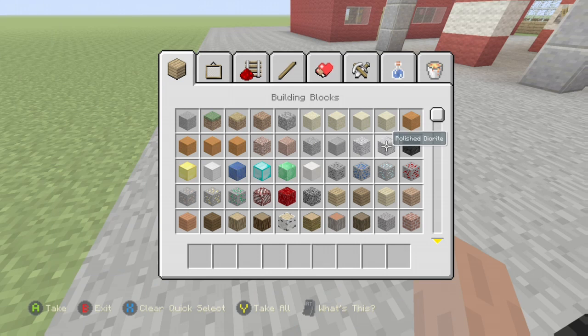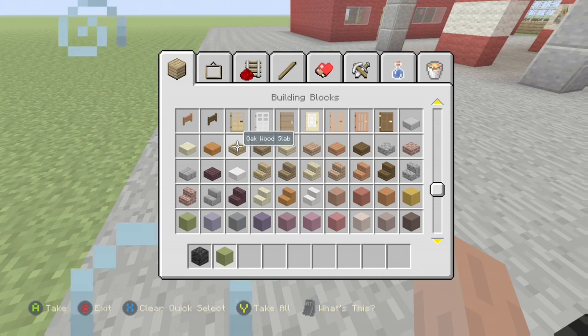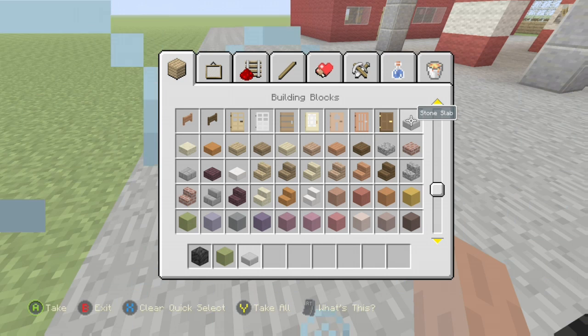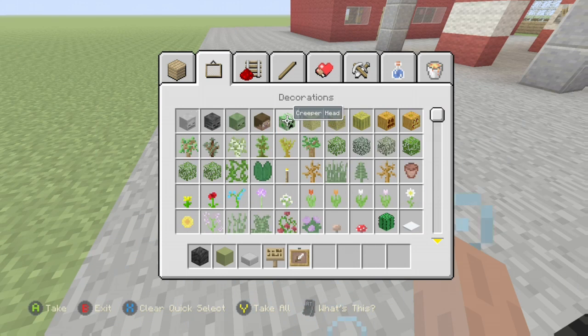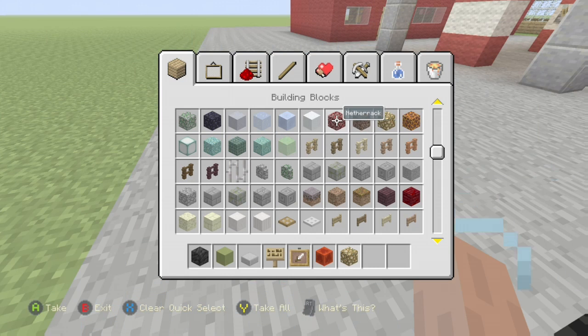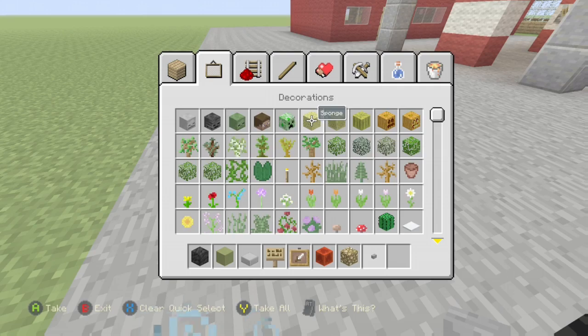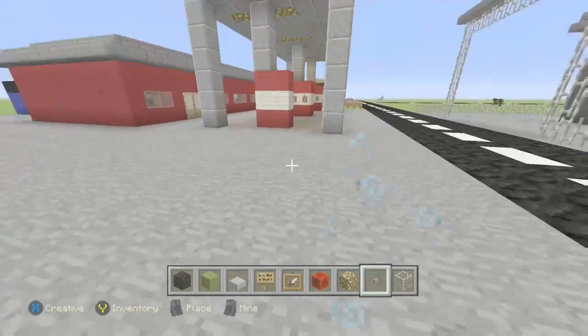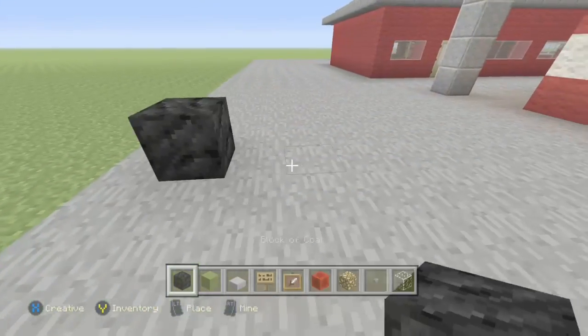So what you need is a block of coal, then any color of clay you want — I'm going to do lime green, like a military color. Then you want a stone slab, a sign, a redstone block, a button, and your glass. So this is all the stuff that you need for your truck.